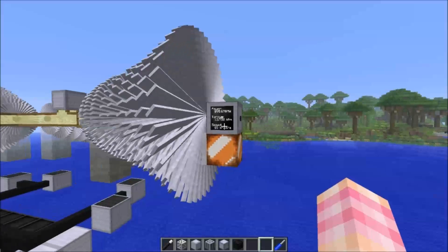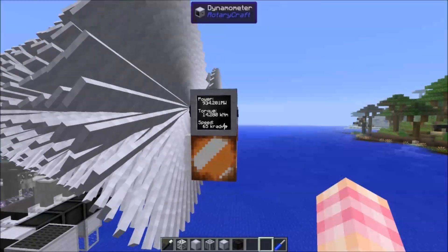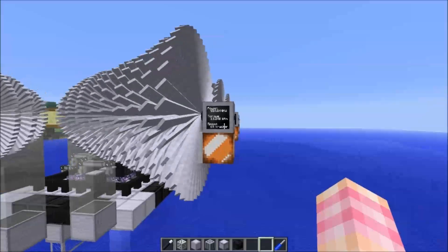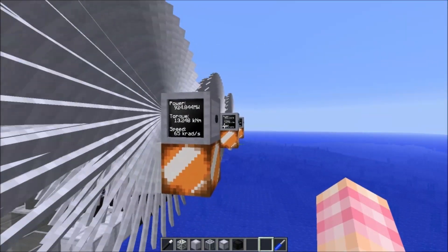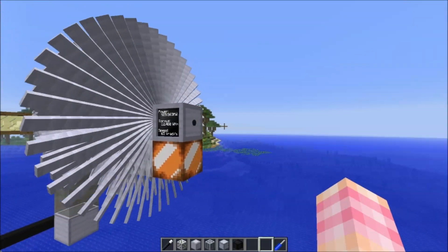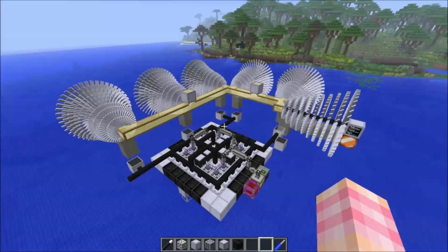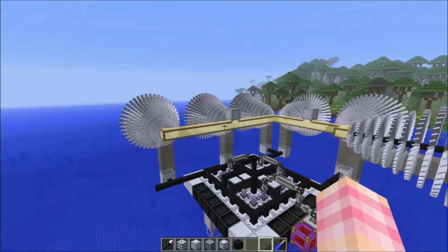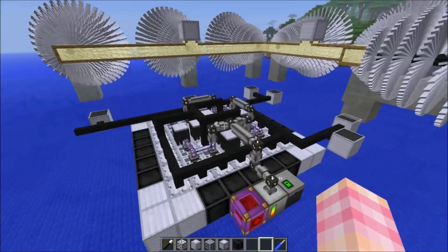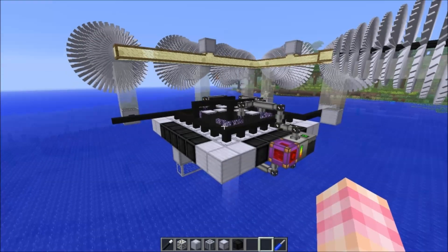Each one of these turbines is producing its maximum power — it jumps around between 800-something and 950. I think Reca has added or is planning to add flywheels for turbines in the latest versions for 1.7 or 1.10. Anyway, this is 6 turbines so it's roughly around 6 gigawatts — a little less, 5.9-something. I didn't design this myself; this design came from a forum about Reactor Craft reactors.